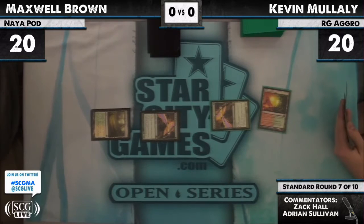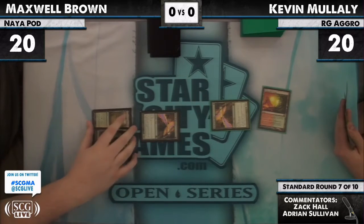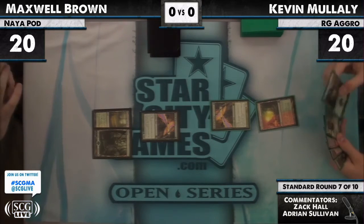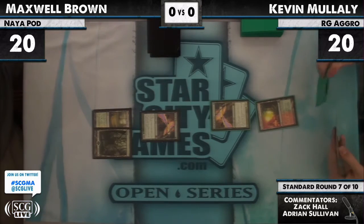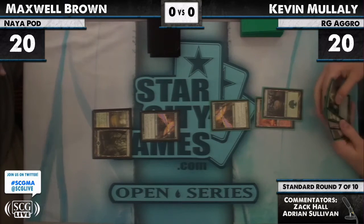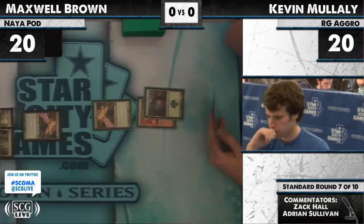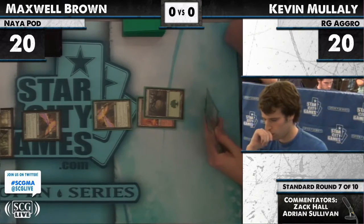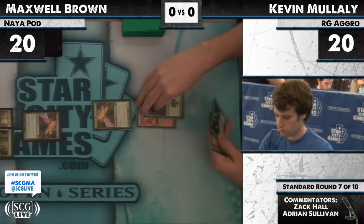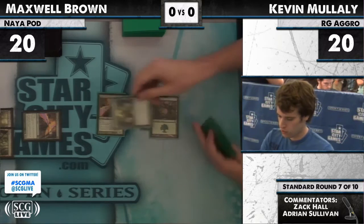We'll see what Max has for his second turn. Forest and he just passes — that means he has nothing to play. No wolves to hop out. Makes me wonder about the handicap here. I'm going to bet he'll drop a Solemn Simulacrum next turn, or Green Sun's for three. If he had Green Sun's he could have gone for two to get a Viridian Emissary.